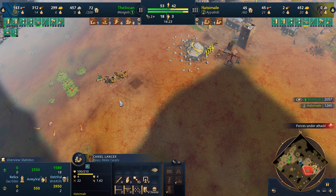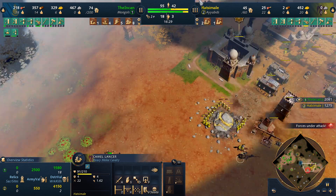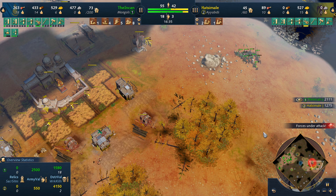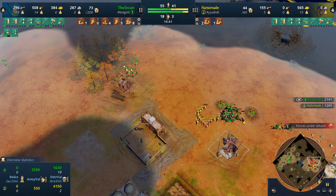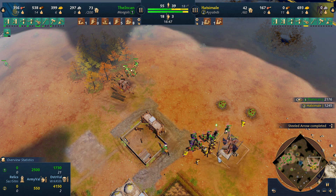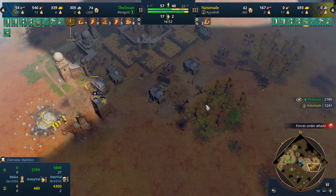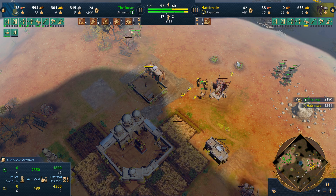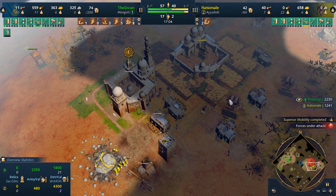Camel lancer charge is gonna be brutal — tons of damage with that charge. We still have pretty good vision of his base. We've lost a tower which is unfortunate. It would've been nice to get some more towers dropped. While we burn this, he loses track of his villagers and loses a couple more. Three villagers go down, and besides that he does lose a scout — which is a pretty big deal when your vision is really hampered. Now gold is no longer the issue — now food and wood is the issue.